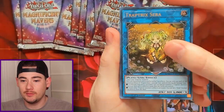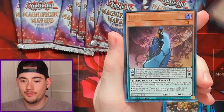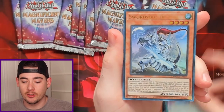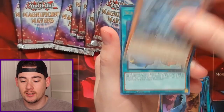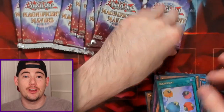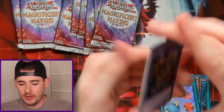We got Trap Trick, Sarah Agito the Ancient Sentinel, DD Savant Kepler — these cards are actually really dark. We got Sword Soul of Taya, and then Scapegoat. We were unable to pull the Collector's Rare of Scapegoat, and Tactical Masters.